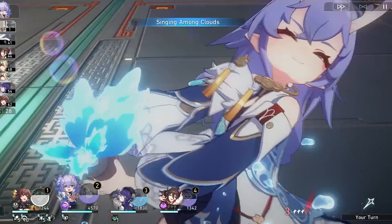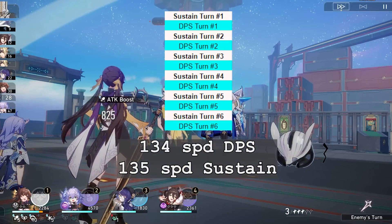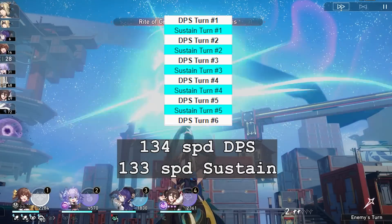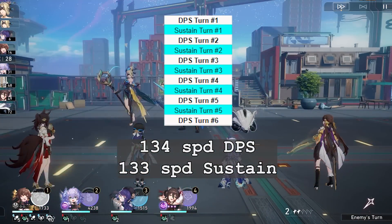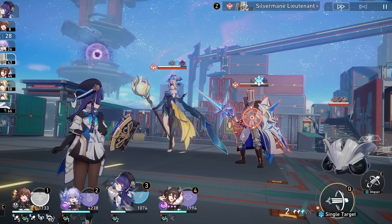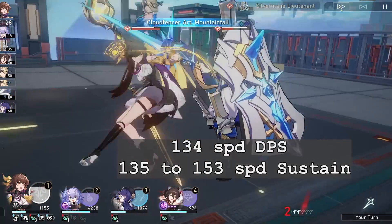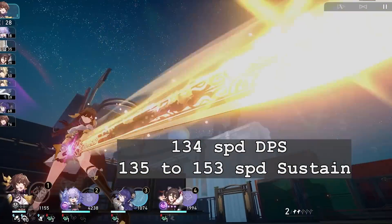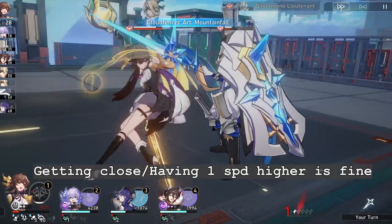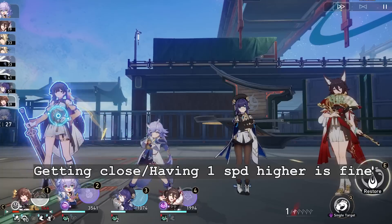Assuming your DPS finishes a wave in 6 actions with 134 speed, Lynx with 135 speed will also have 6 actions. If your Lynx is at 133 speed — 1 speed lower than your DPS — she will have 5 actions, so you're missing out on just 1 action on your sustain per wave. With 134 speed DPS and 135 to 153 speed sustain, the rotation performs the same, making almost 20 extra speed redundant. Pumping your DPS is very expensive and not worth it, so you don't need to aim for very high speed.